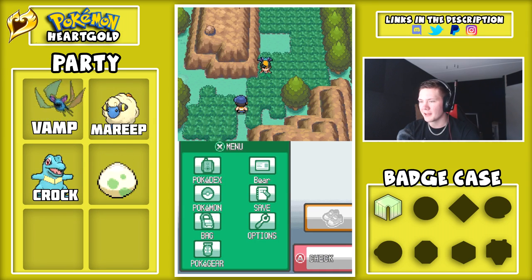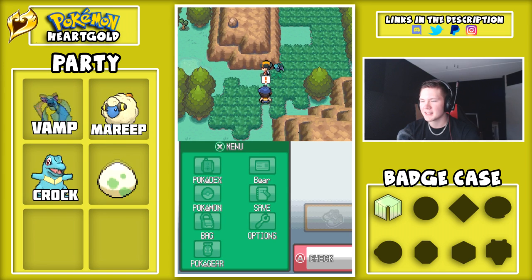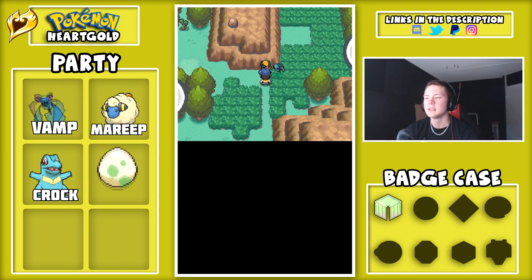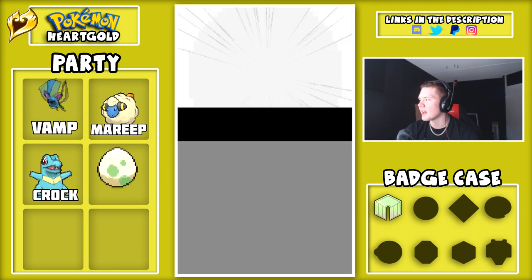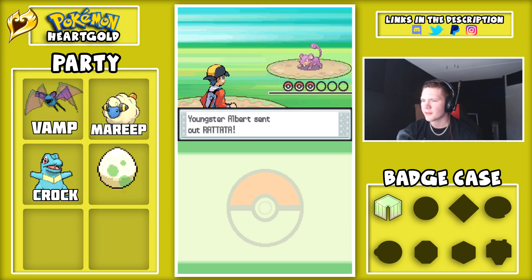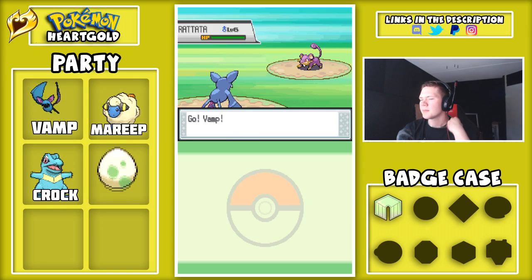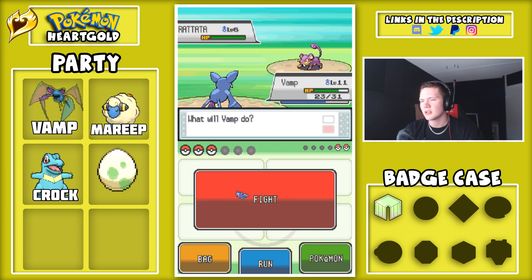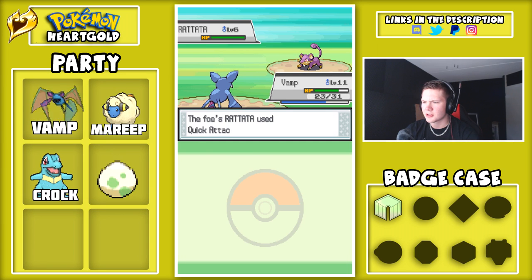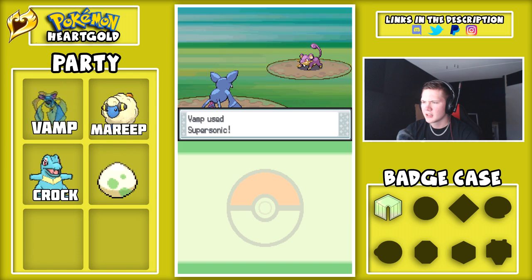That's why you have me for the playthrough. Let's beat this trainer — I'm actually not going to skip this one. Wild battles I'll try to skip for you guys, but trainer battles we're actually going to fight. Let me do some live commentary. We're battling Youngster Albert versus Bear. Bear is sending out Vamp, Youngster Albert is sending out Rattata.